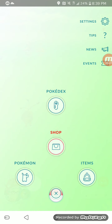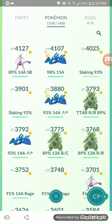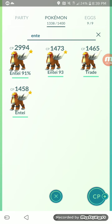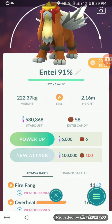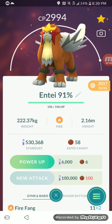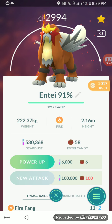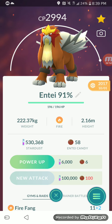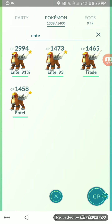Now that we've finished that part, we're going right into the Entei counters. Entei's best moveset is Fire Spin and Overheat — I just have Fire Fang, but it doesn't really matter. It is second best to Moltres with Fire Spin and Overheat, so it's a decent Pokemon if you want to power it up. I would recommend doing a few of these raids because that shiny is really sweet.